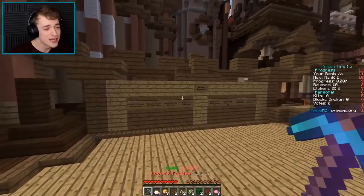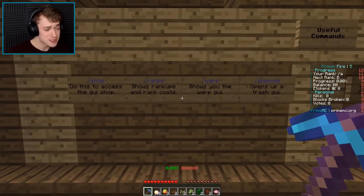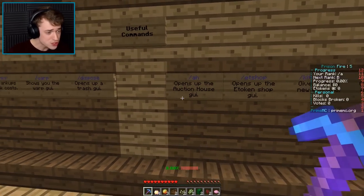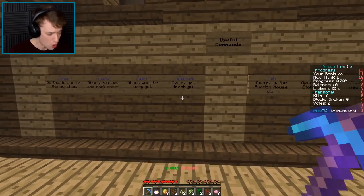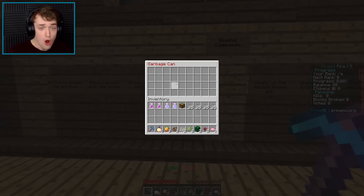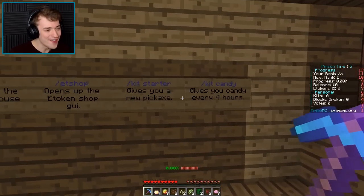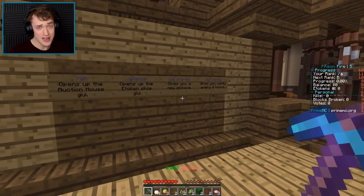There's a whole bunch of stuff here — all the commands that are here. Slash shop, slash reg, slash wamp, slash dispose. Wait, what's that do? Open some of the trash? I have a trash can! There's auction house, there's all this sort of stuff, which you guys can check out.